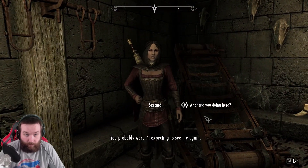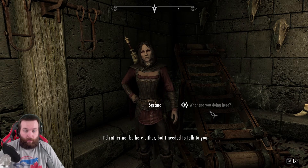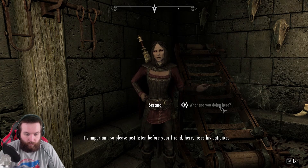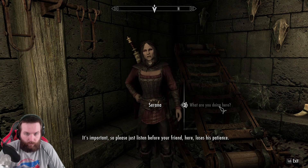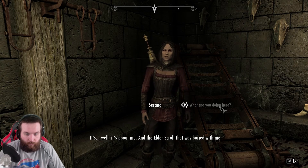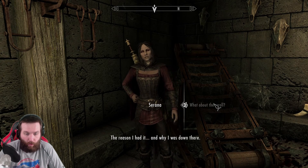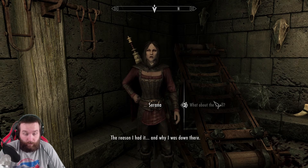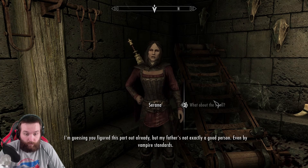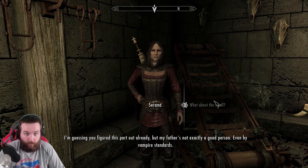You probably weren't expecting to see me again. What are you doing here? I'd rather not be here either, but I needed to talk to you. It's important, so please just listen before your friend here loses his patience. It's about me and the Elder Scroll that was buried with me. What about the scroll? The reason I had it and why I was down there - it all comes back to my father. My father's not exactly a good person, even by vampire standards.